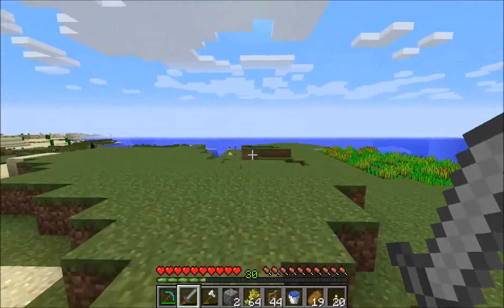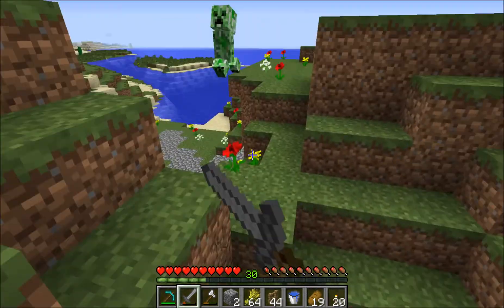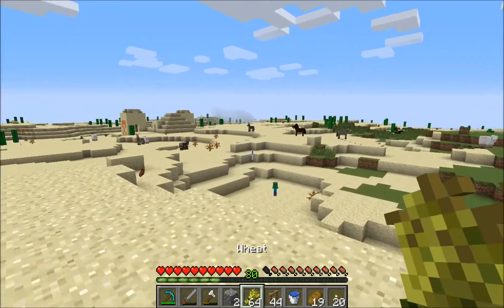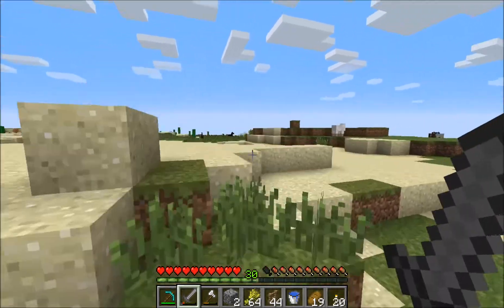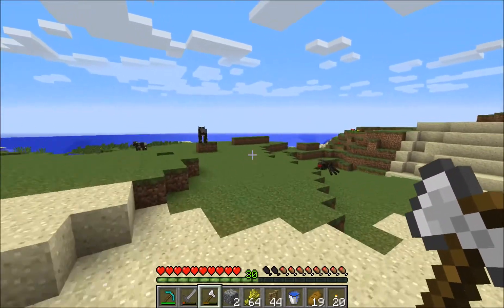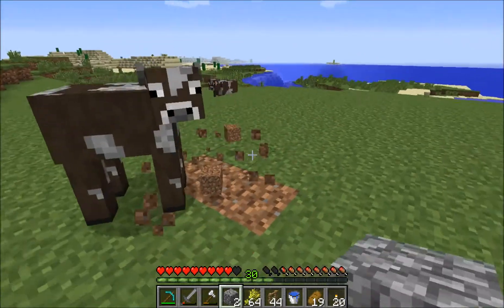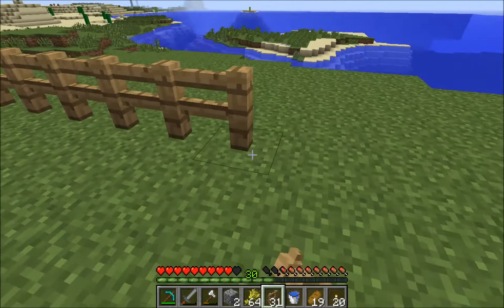Let's go out here and kill the creeper. There he is — that was close. If he blew up, he would have blown up the front part of my house. Let's start rounding up some cows. There's a little zombie — they don't burn up in the sun, which is really creepy. Let's find some cows and figure out where we're going to round them up to — probably right around this area here would be good. Let's kill the spider so he doesn't turn on me later. Let me clear out a little bit of area here and start getting ready to pen in these cows.